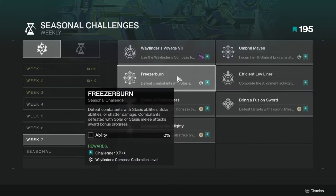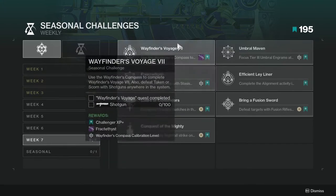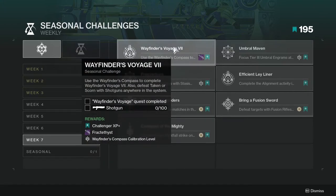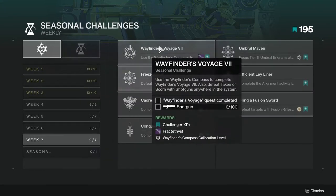Freezer Burn — defeat combatants with stasis abilities, solar abilities, or shatter damage. Combatants defeated with solar or stasis melee attacks award bonus progress. This one is more of a just play the game and you'll eventually get it. If you're trying to get Wayfinder's Voyage completed at the same time, use a shotgun but also use the Fractal Feast — whatever it's called — because that is stasis, so you're killing two birds with one stone.